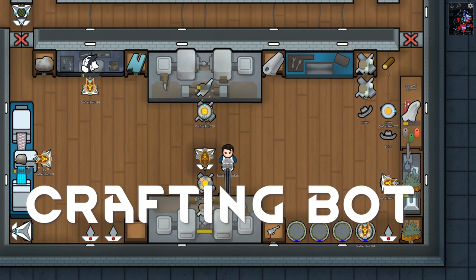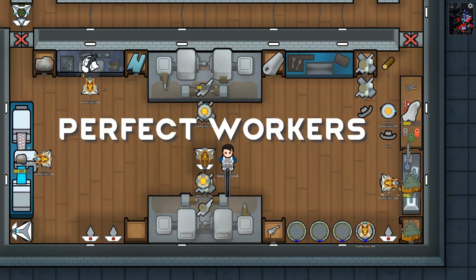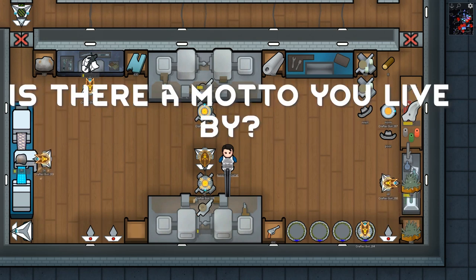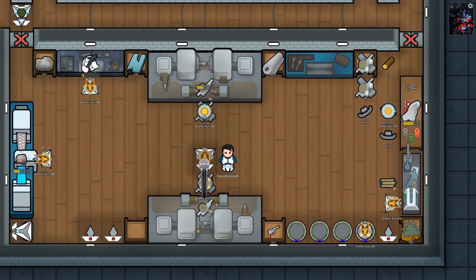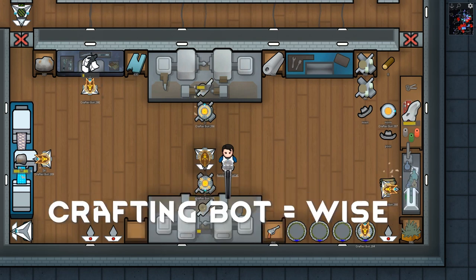The crafting bots are capable of smithing, tailoring, and crafting. This makes them the perfect workers for the automated assembly line. So, crafting bot, is there any motto that you live by? 'Well, as my father used to say: measure twice, cut once.' Wow, that's very wise advice, crafting bot.